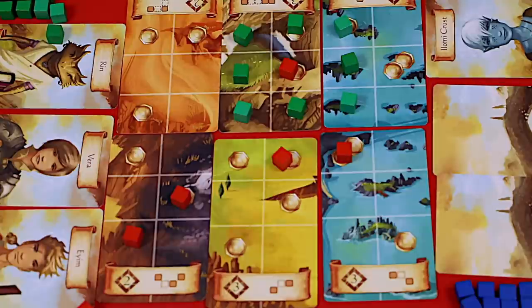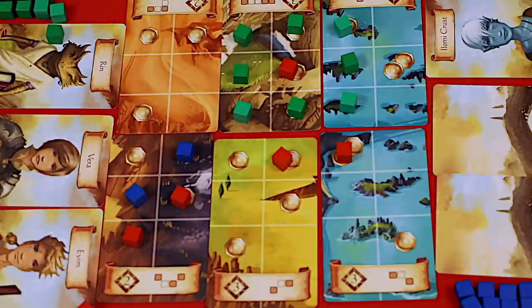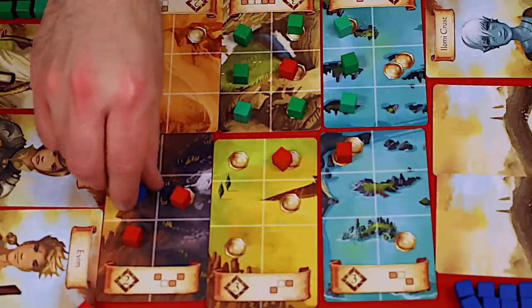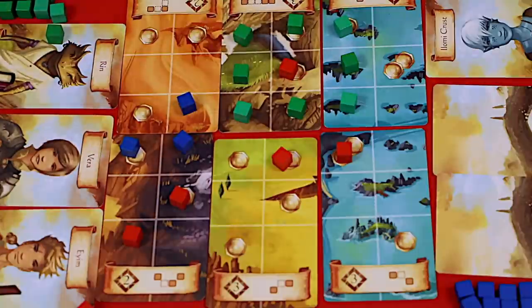If you think Rome isn't hard enough, you can play Hardcore Mode! In this version, you may not place cubes on the map unless every cube of your shape can be placed. Normally you can skip cubes as discussed, but in Hardcore Mode you wouldn't be able to do that. Instead, you'd have to move over and place the formation where it fits. If you cannot place any cubes on your turn, you may flip over one of your character cards but place no cubes.